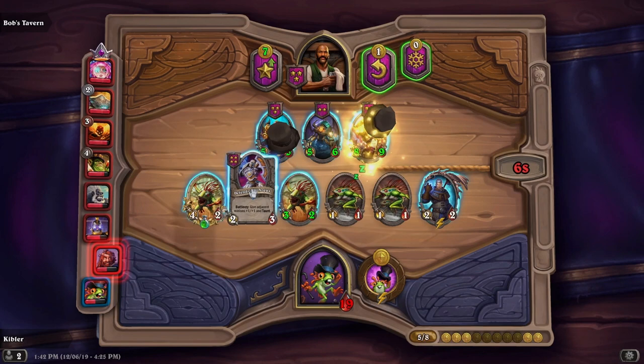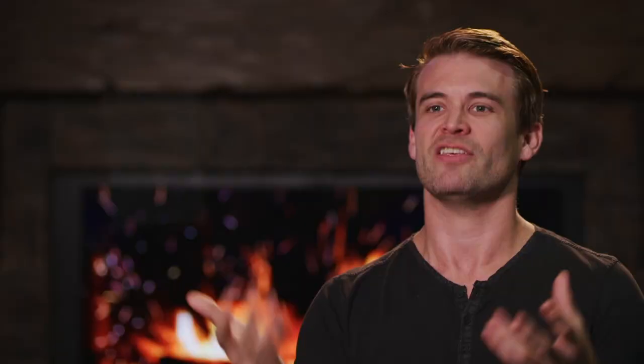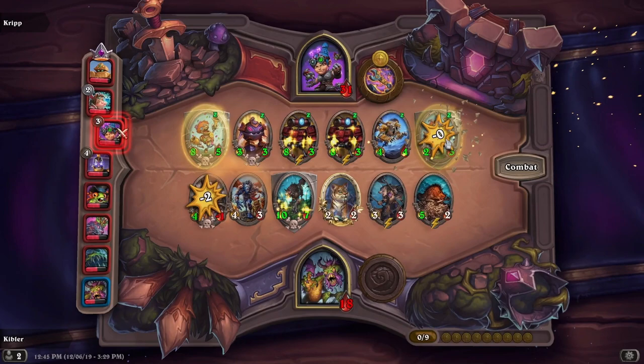Battlecries in Battlegrounds are a lot different than in normal Hearthstone because you keep the stats from, say, a Defender of Argus permanently. So that makes the effect that you get from the Defender of Argus a lot more valuable than it would be in a normal game.